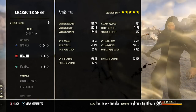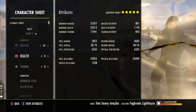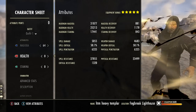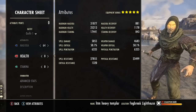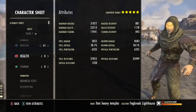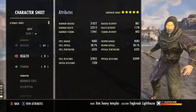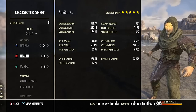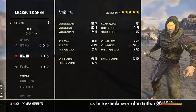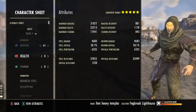Looking at the character sheet, we have 31,000 max Magicka, about 25,000 max health, and 17k max stamina. Recoveries are decent overall, but we really don't need any recovery on this build since it's a heavy attack build. We've got 5,000 spell damage, 50% crit chance, and really good resistances. I'm trying a few new things to buff the resistances, which is great for solo content especially.